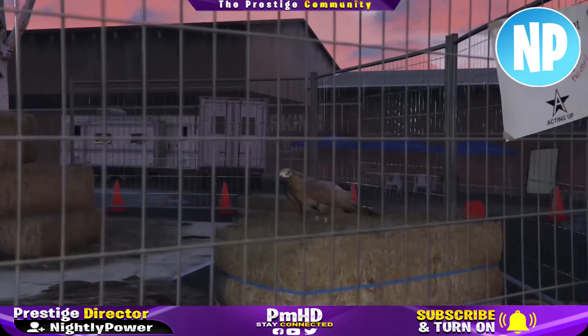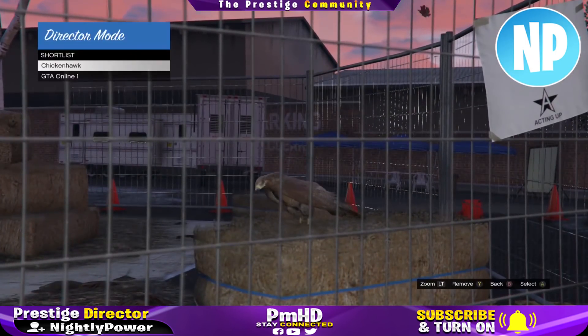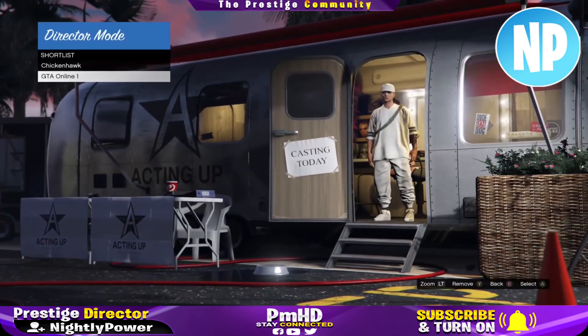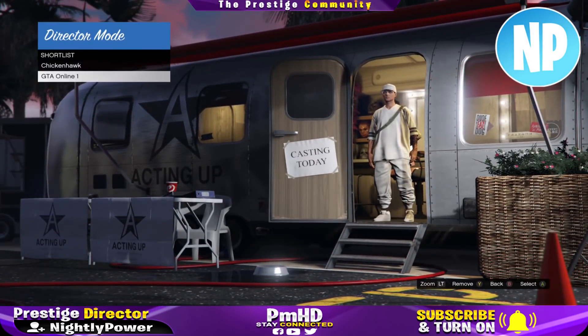To get the green duffel bag in GTA Online we're going to have to go into Director Mode and freeze the Christmas mask. The first step in any Director Mode glitch is a setup process. What you're going to need is a bird and your online character. From Director Mode, shortlist your bird and your online character, then back out and start up a GTA Online session.